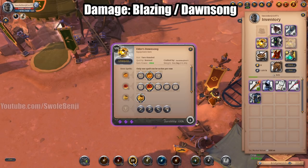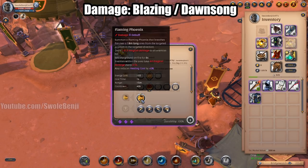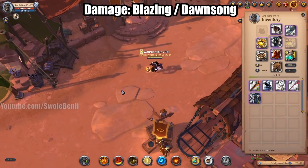The Dawnsong is not nearly as strong as the Blazing Staff but it covers a wider area so you'll hit more people. It also reduces the healing enemies cast, so if your zerg needs debuffers for healing, go Dawnsong. Dawnsong is pretty expensive though.